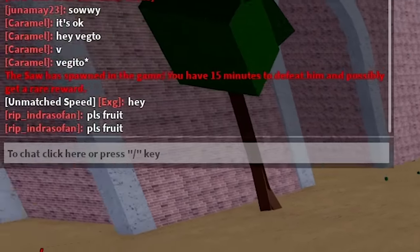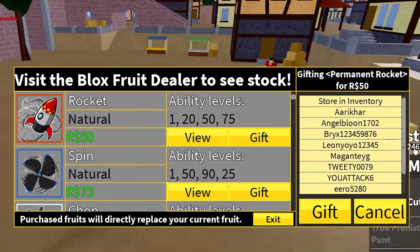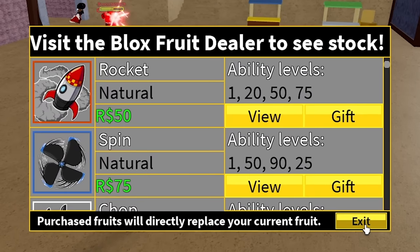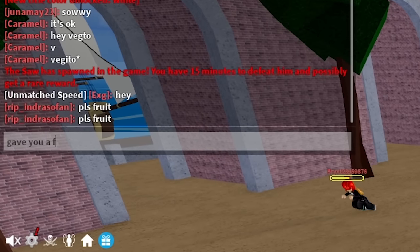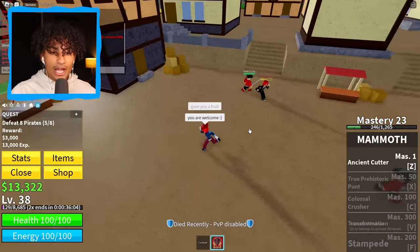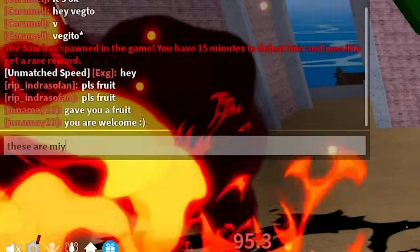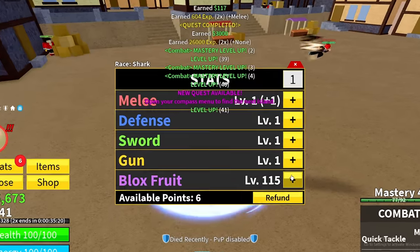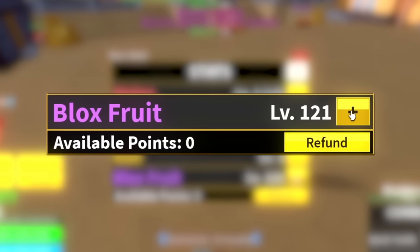This guy's saying please fruit. Since I'm such a nice guy, I'm gonna gift him permanent rocket fruit. There he is — boom, just gave it to him. You are welcome! Hey, who is this? This man's taking my pirates! Buddy, stop — these are mine, these are my pirates. Oh my gosh, this guy's annoying. Let's go — yeah, these are my pirates, buddy. Finally, we're on the boss. Our Blox Fruit is level 121.